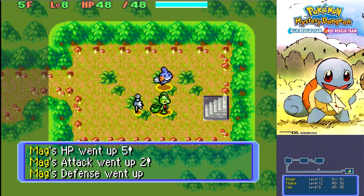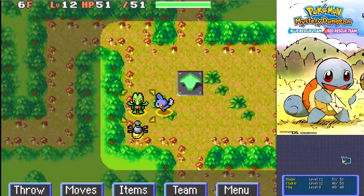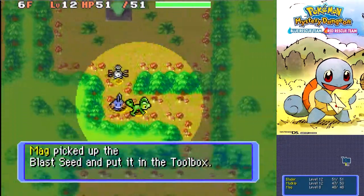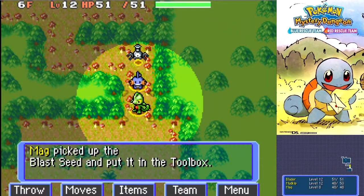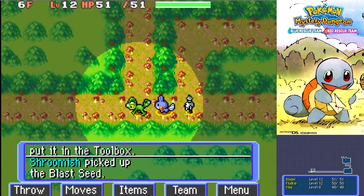And Magnemite leveled up as well — five HP, man. He's going to be a tank, isn't he? He's got really good defensive stats. Also, it helps — he's a Steel type. Steel is the best defensive type in the game. Thank you, Mag. Got yourself a Blast Seed. Shroomish picked up a Blast Seed — that means there's a Shroomish nearby.